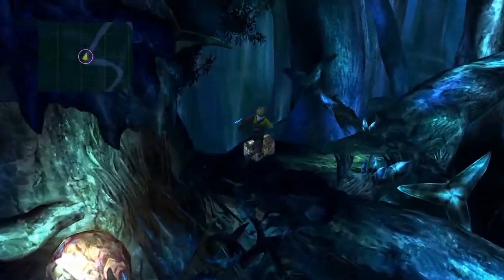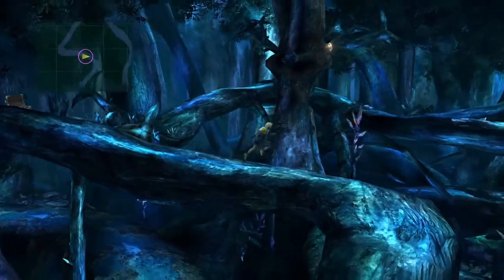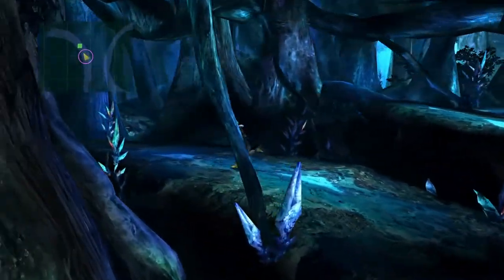Come up here and grab this chest real quick — there's those elixirs. Now we'll move on to the next area to grab the second set of butterflies.